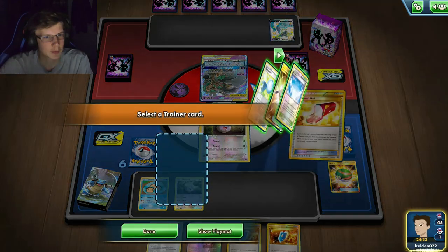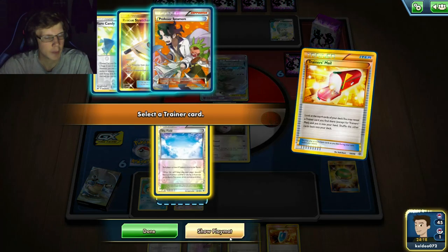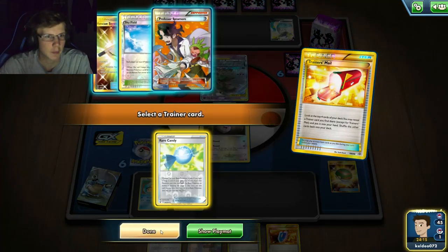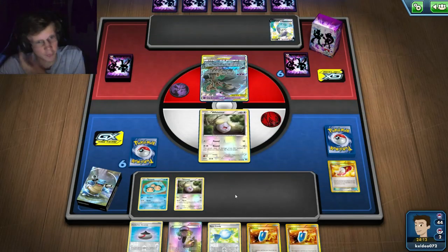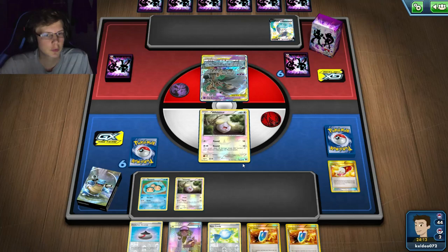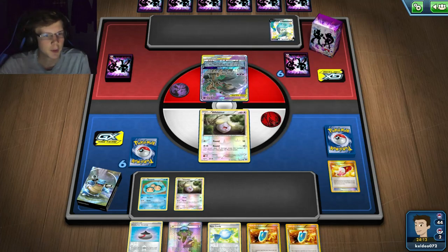I probably don't want to discard two VS Seekers - I have the Rare Candy setup in hand so I'll do that. To kill this guy I need another six though, which probably means a Sky Field. We're playing Dragon Ball which could be an issue - although I have a Mew, it can't prevent Dragon Pull's effects. Hopefully he doesn't have Altaria Crowsman but abilities don't really matter with this deck since all I have is Mew and Oranguru.